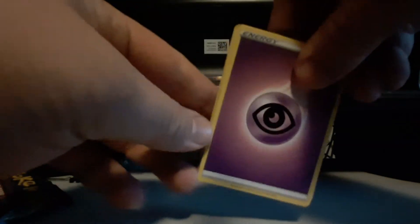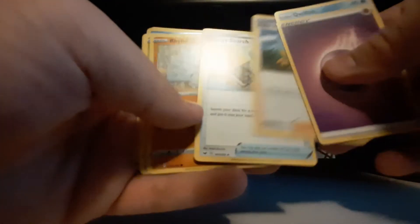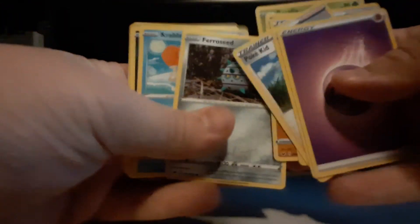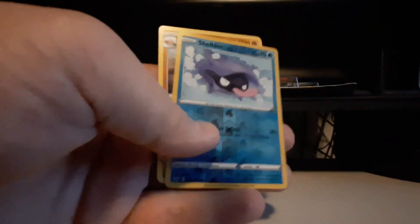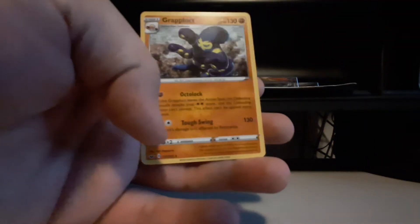Second blister, let's go. Sword and Shield - let me try and get it open. One, two, three, four to the front. Water - nope, Psychic. Qwilfish, Pokey Kid, Energy Surge, Ryhorn, Roselia, Ferroseed, Krabby, Galarian Zigzagoon, reverse holo Shellder, and for our rare we got Granbull. Okay, I would like to pull the rainbow rare Scizor.